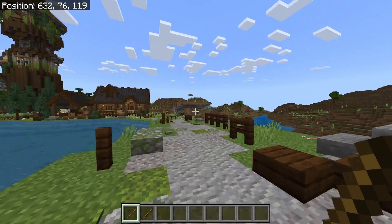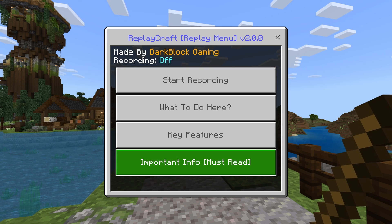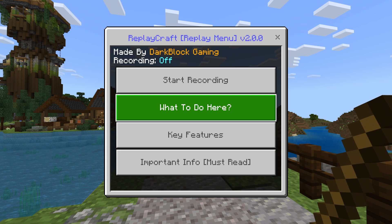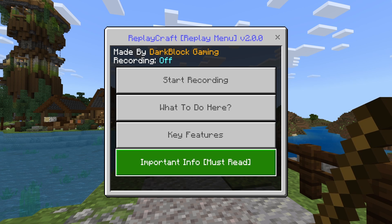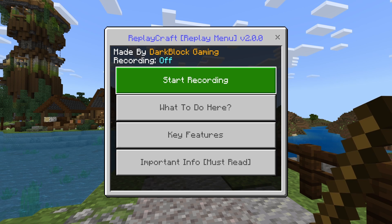Here's what you're going to want to do: take the Replay stick and right-click, or use the Use button on whatever device you're playing on. From there, you've got four options. The bottom three are informational only, but I would suggest that you read them before you start using this. It can get a little confusing if you're not familiar, but once you see what happens here in this video, it's pretty easy to understand.